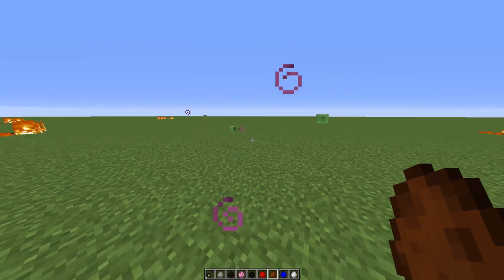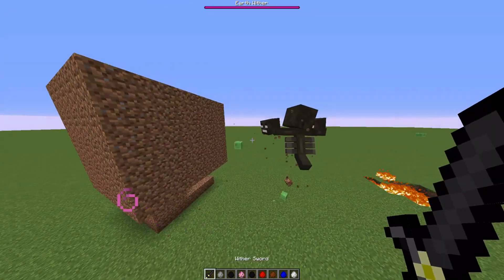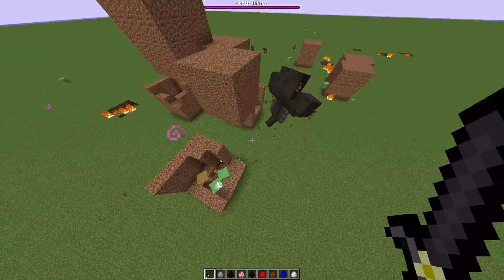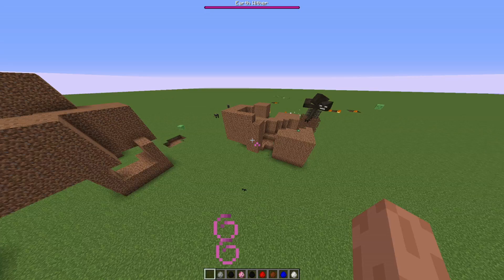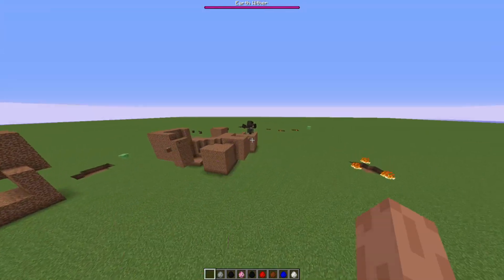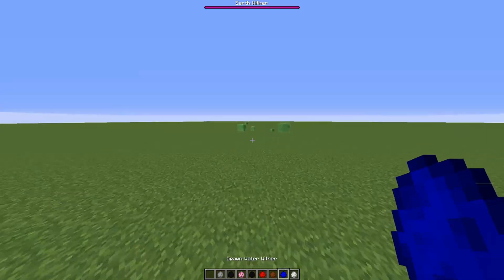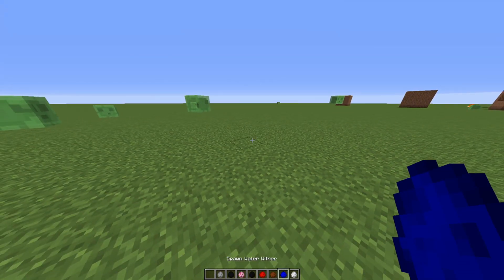The Earth Wither spawns in dirt blocks when he shoots, and he also has the ability to go underground and mine if he wants — he breaks things instantly. It's going to get quite laggy, so I'm going to have to move away. Then we've got the Water Wither, which is already lagging on my computer.